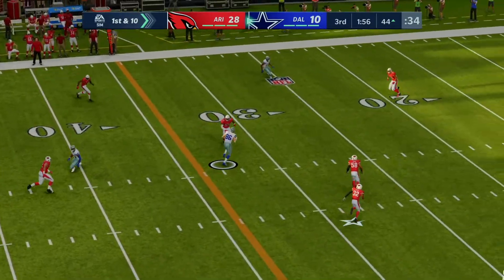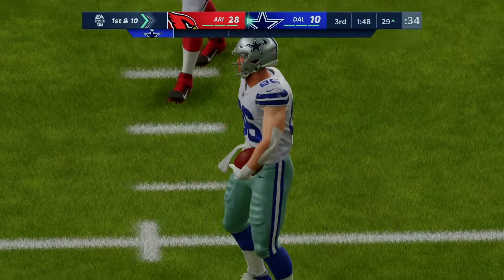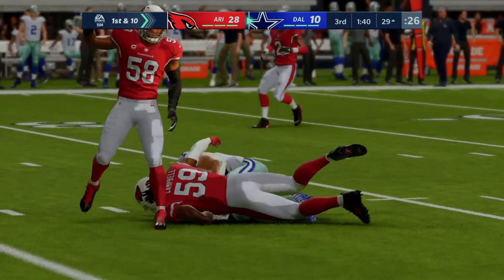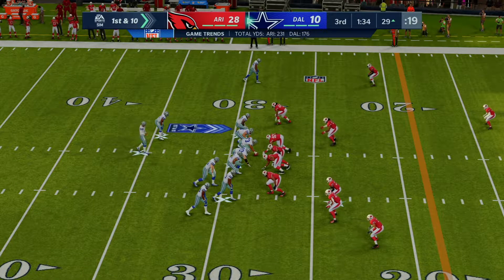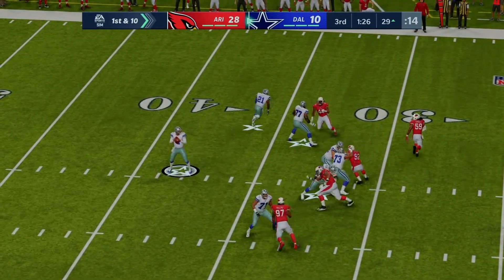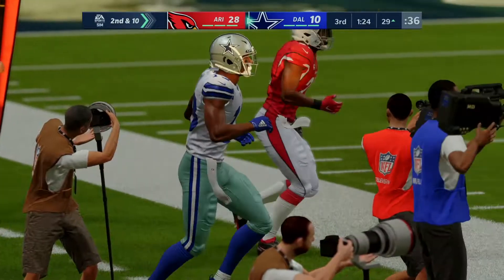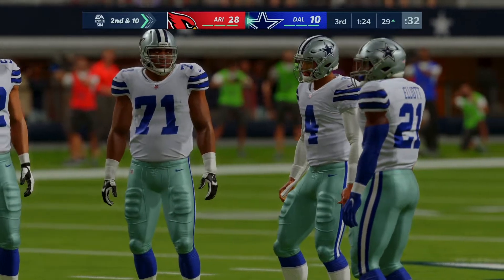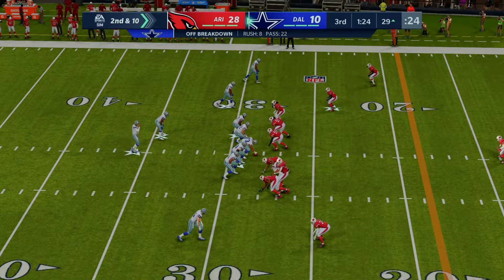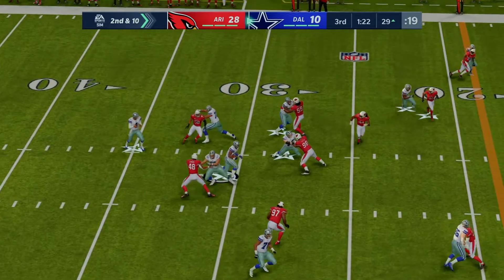Following the interception, Prescott finds Schultz over the middle — 15 yards inside the 30, Cowboys have a first. First down, Prescott throws left side but they'll rule it incomplete — couldn't keep his feet in. We talk in training camp about rookie receivers working on getting two feet down in the NFL instead of one, but the best ones train that way in college to make the transition easier. Second and ten — Elliott gets eight yards but just short of the first down at the Cardinals' 21, leaving third and two.